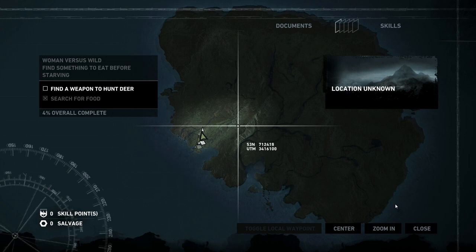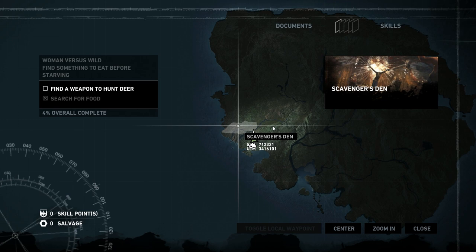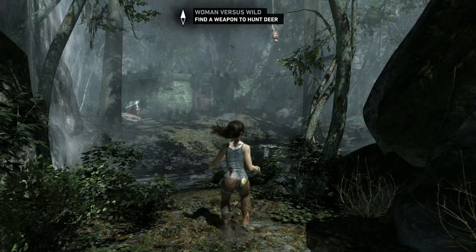Right now if we hover over where we currently are, this little area gets highlighted — we're in the Coastal Forest. Coastal Bluffs was where we just were, a small transitory area, and there's the Scavengers Den where the game began. We can see the Scavengers Den is kind of just underneath us to the north, and there's a weird building here as well.